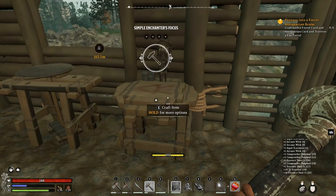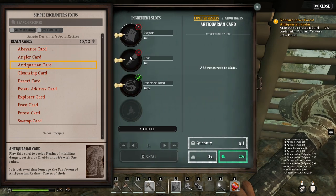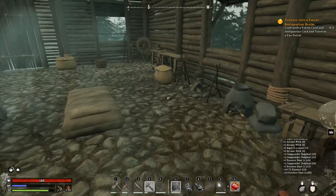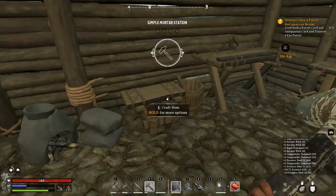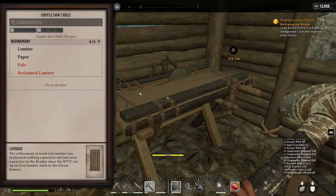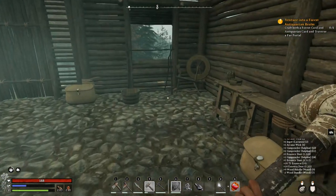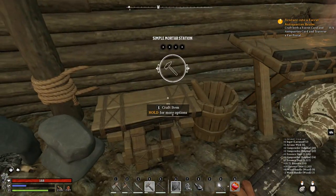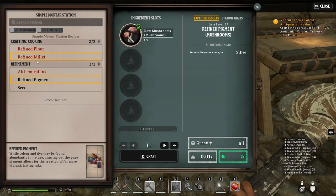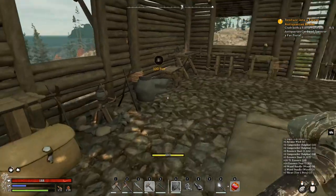In the Enhanced Enchanter's Table you can make your antiquarian card. For that you need inks, papers, and essence dust. To make the paper you make it from the lumber saw — luckily you make 12 papers so you only need to do it once. For ink, you make it from the mortar. You can make it out of anything, even meat. I think meat is the easiest to get, so use that one.